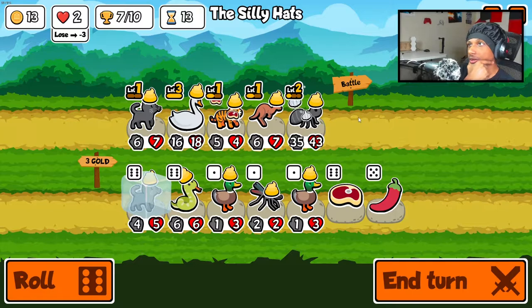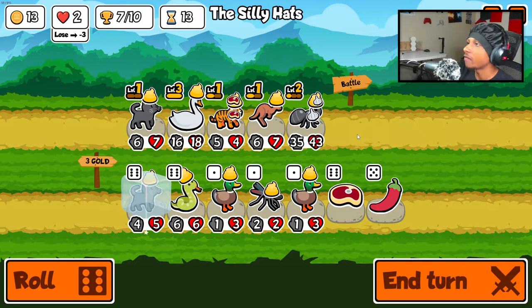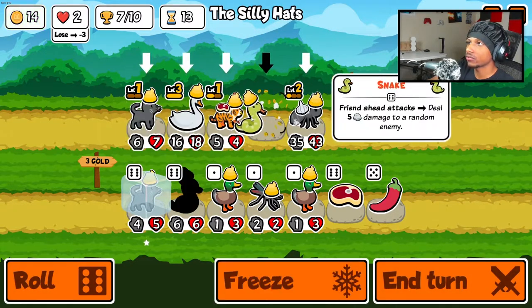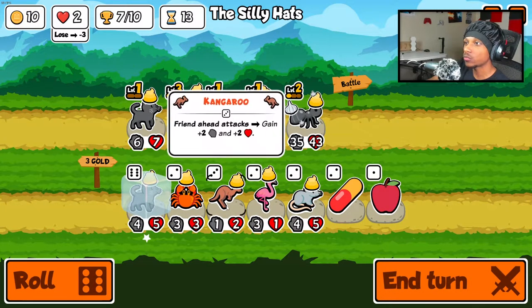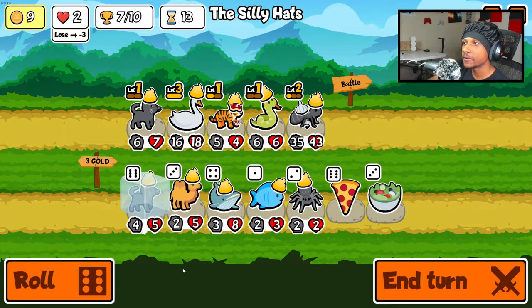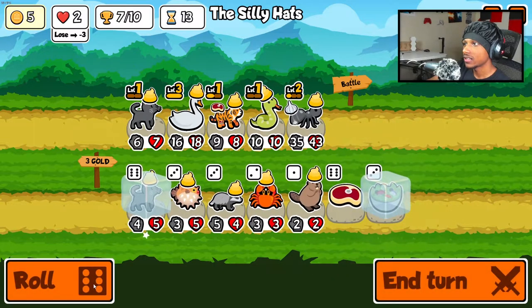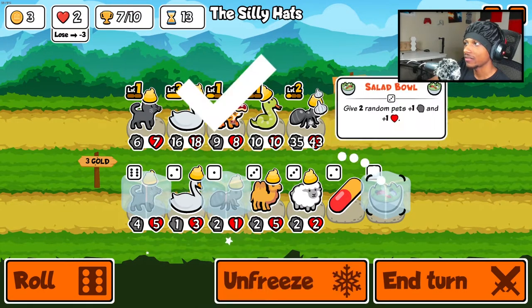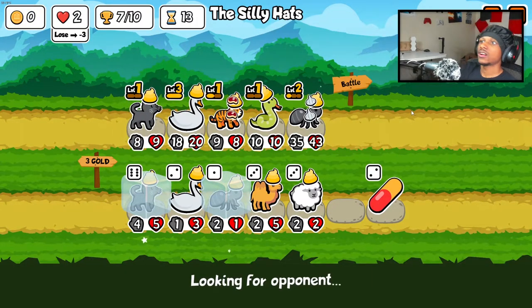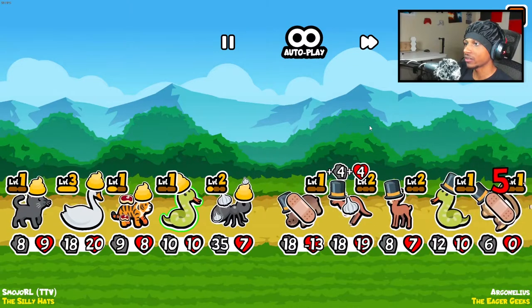Do we keep the kangaroo or do we get the snake? I'm feeling risky — let's sell the kangaroo and get the snake. I need to feed my boys. That's juicy right there — I'm gonna save this. We get a salad bowl which is a little bit juicy as well. They shouldn't get one-shot unless we're up against a crazy build. And another snake — snake on snake play. Look at that, it's so good!